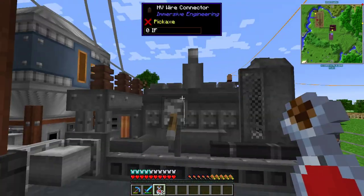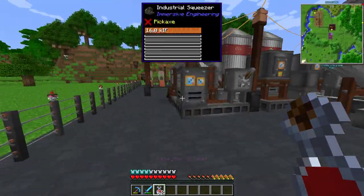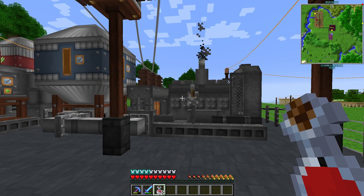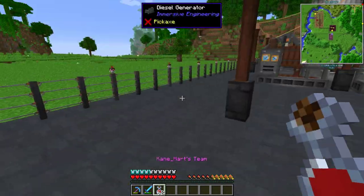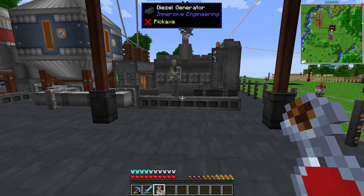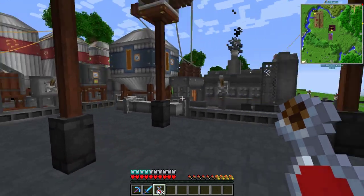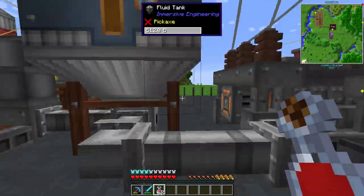And of course it goes into the diesel generator, which we can turn on whenever. You just top it up manually. It's supposed to shut off when it doesn't draw anything, but if you're using even 1 RF out of the 4,096 it produces per tick, that 1 RF would waste the other 4,095 RF a tick. So it is highly recommended that you shut it off, or you're just bleeding it away.